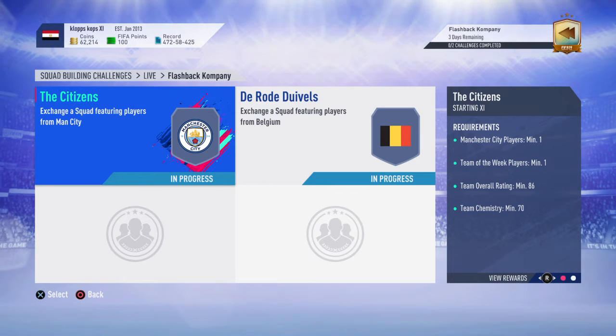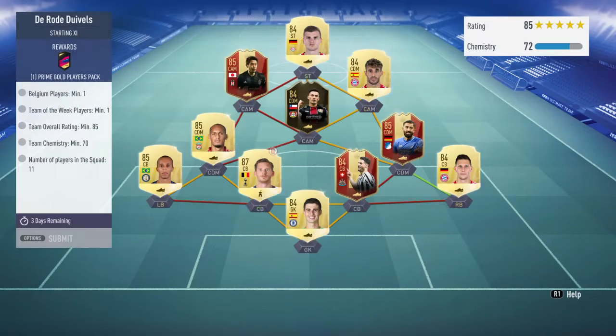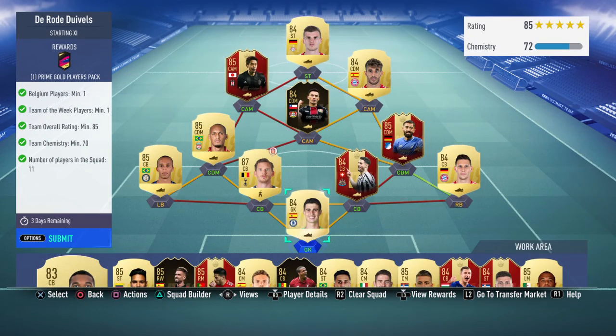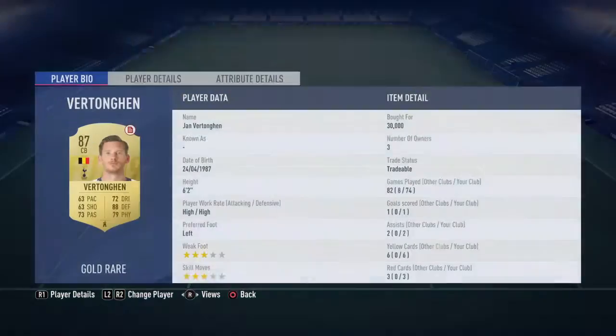Then the second part of this SBC is Ledebou Develle. The requirements are: two Belgian players, one Team of the Week player, an 85 squad rating, chemistry of 70, and 11 players in the squad. The way I'm going with this is actually a bit of a German squad and a couple of Premier League players. We're going with Kepa in net.